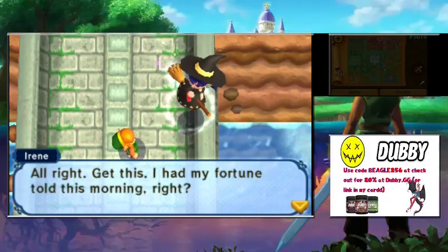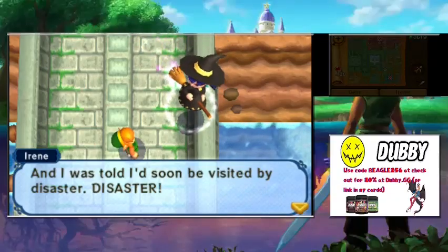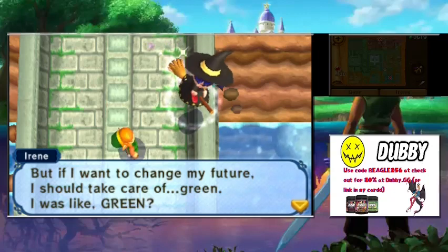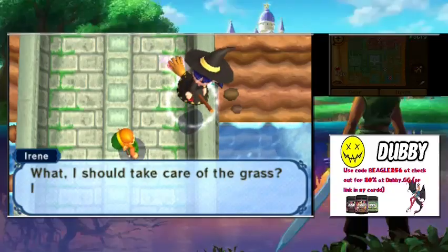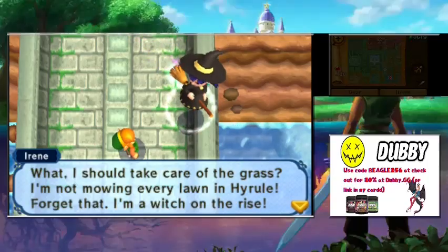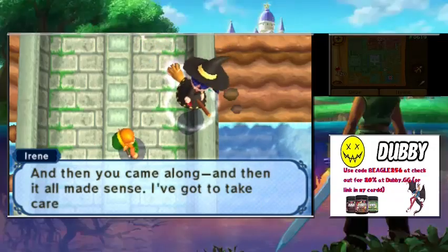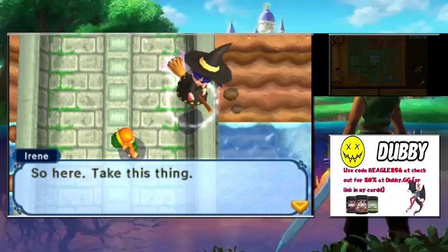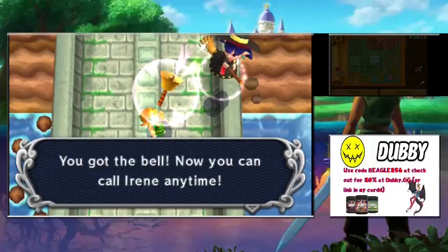Irene says she had her fortune told this morning and was told she'd be visited by disaster. But if she wants to change her future, she should take care of 'green.' She thought she had to mow every lawn in Hyrule — forget that, she's a witch on the rise. Then Link came along and it all made sense. She hands over a bell so you can call Irene anytime.